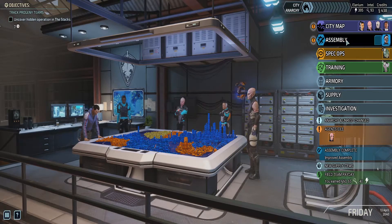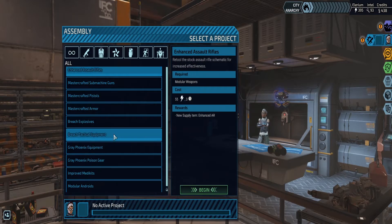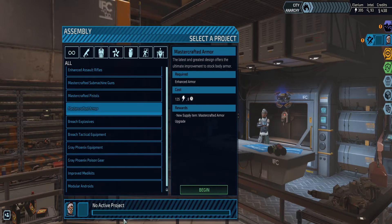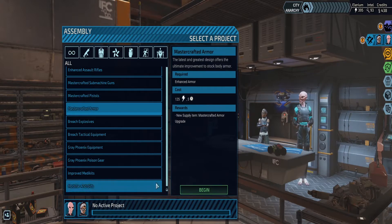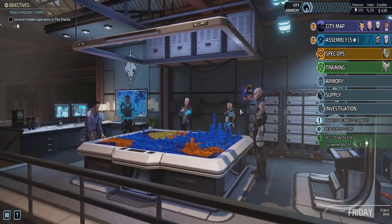Stacks are up, and we can now drop two agents onto assembly, allowing us to further reduce the time. We're going to get Mastercraft armor in five days.